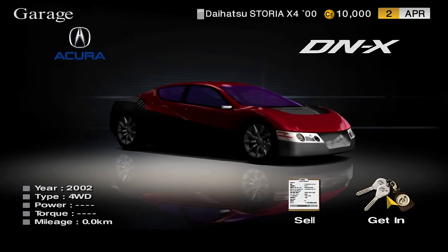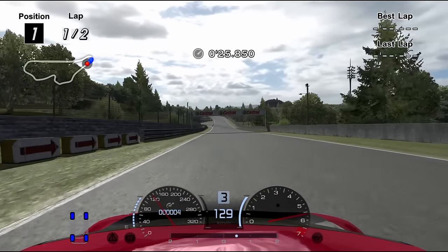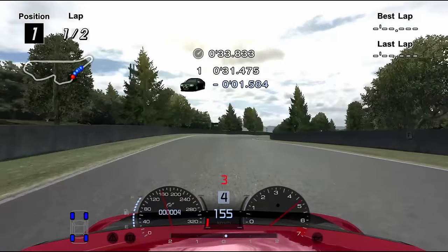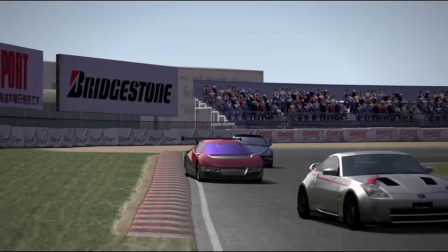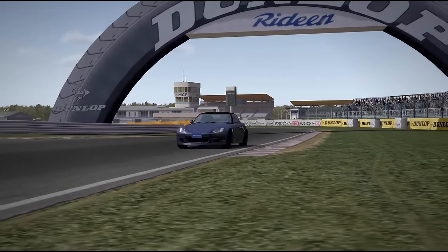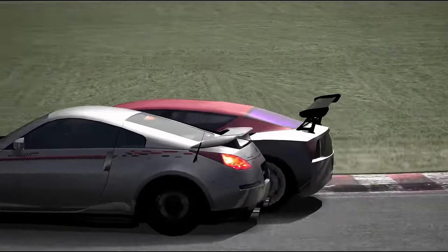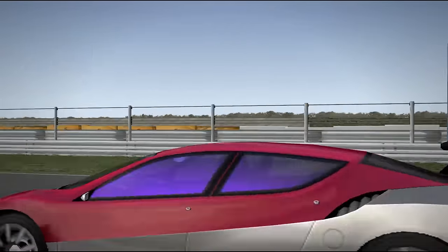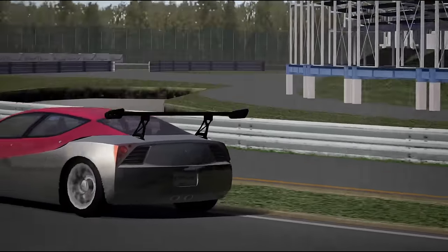Our list starts with the Acura DNX, obtained by clearing the A license with silver times or above. With 400 horsepower, the DNX is overpowered for events such as Sunday Cup and AWD Challenge — it's better suited for professional league events, and competitive at Clubman Cup, A Cup, and even Tuning Car Grand Prix. It has higher than average grip modifiers and doesn't suffer from usual AWD understeer. However, being a prototype, it isn't allowed in multiple events where it would be competitive. It demands a certain level of skill to be acquired, but it is a rewarding prize — without a doubt, a good car.